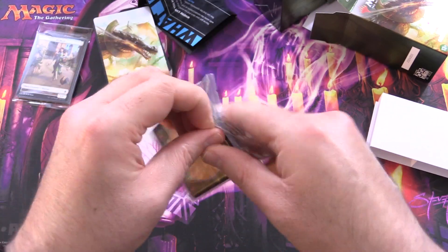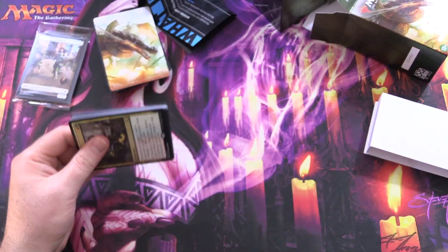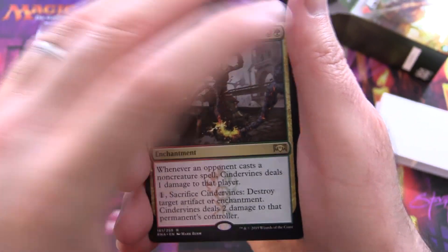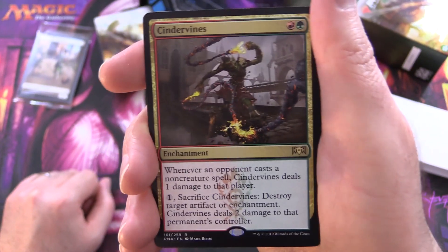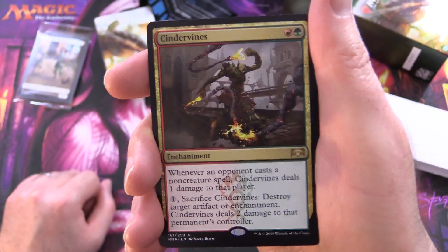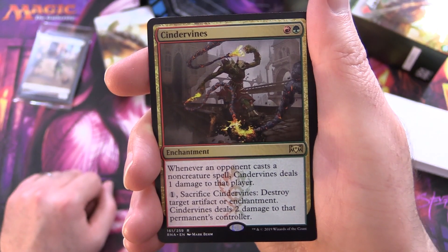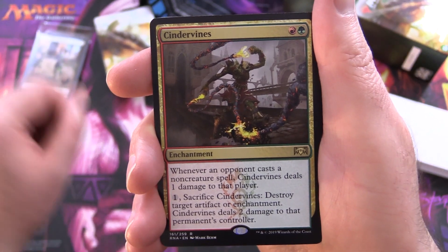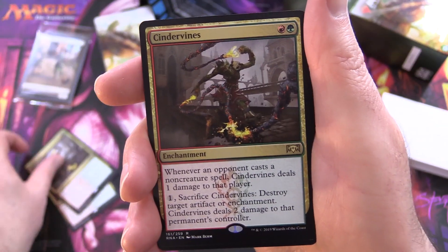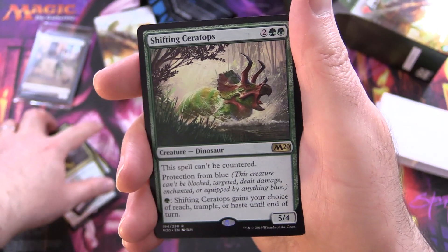Let's take a look at the sideboard. The sideboard is what you bring out once you've had your first game - you do a best of three and then you might mix some of these cards in, swap out others depending on what your opponent is playing. So, this is Cindervines - Enchantment for two. Whenever an opponent casts a non-creature spell, Cindervines deals 1 damage to that player. For one, sacrifice it to destroy target artifact or enchantment and deal 2 damage to that permanent's controller. Really useful if you're up against non-creature spells, enchantments or artifacts.